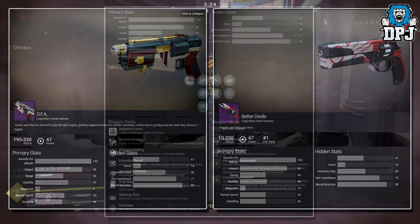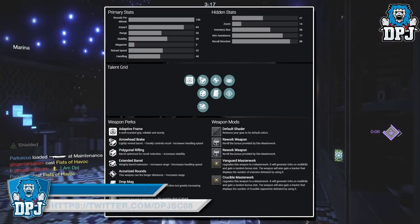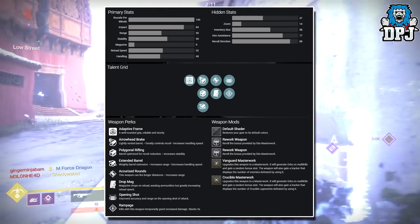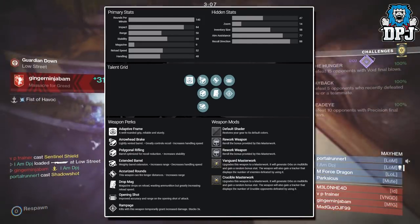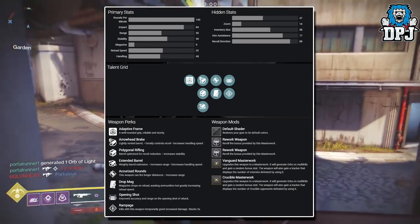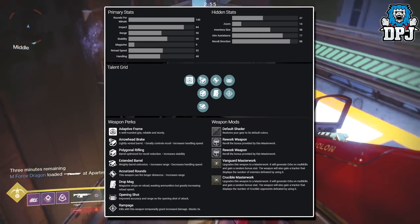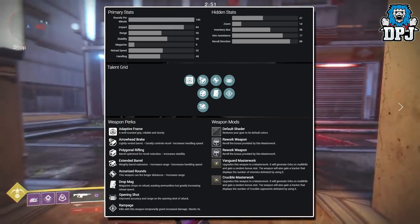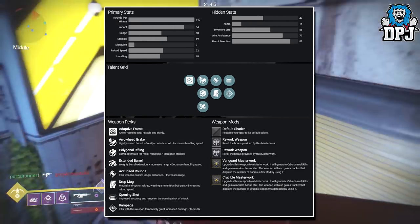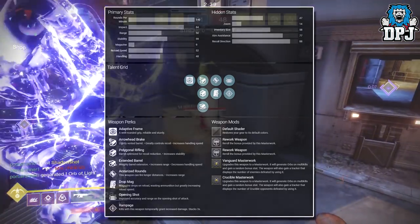For perks, it has Adaptive Frame, Well-Rounded Grip, Reliable and Sturdy, Arrowhead Break, Lightly Vented Barrel (greatly controlled recoil, increases handling speed), Polygonal Rifling (optimized for recoil reduction, increased stability), Extended Barrel (increases range, decreases handling speed), Drop Mag (magazine drops on reload, wasting ammunition but greatly increases reload speed), Opening Shot (improved accuracy on the opening shot), and Rampage (kills with this weapon temporarily grant increased damage, stacking three times). Going by its perks, it seems really good.